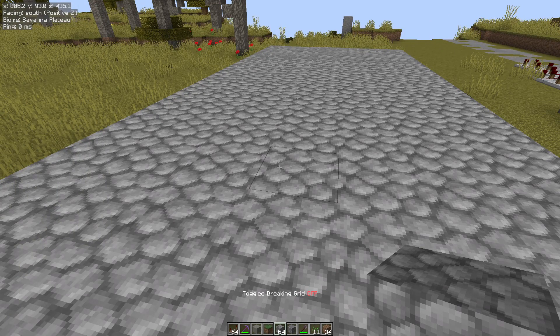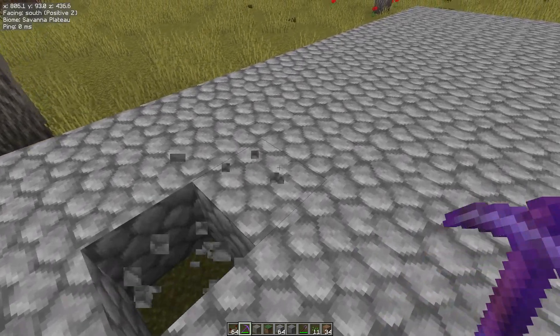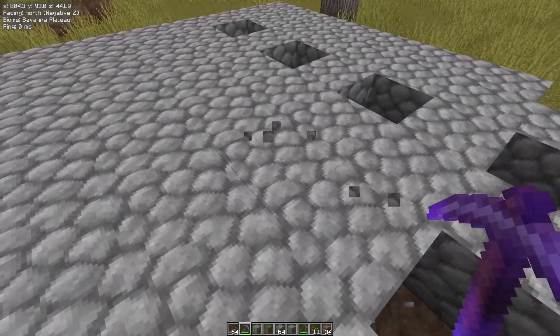Now if you hold this key and then use the mouse scroll wheel, you'll see that it's changing the pattern. We're going to set it up to two. I'm going to get my pickaxe, hold left click, and you can see how it's breaking in a pattern.